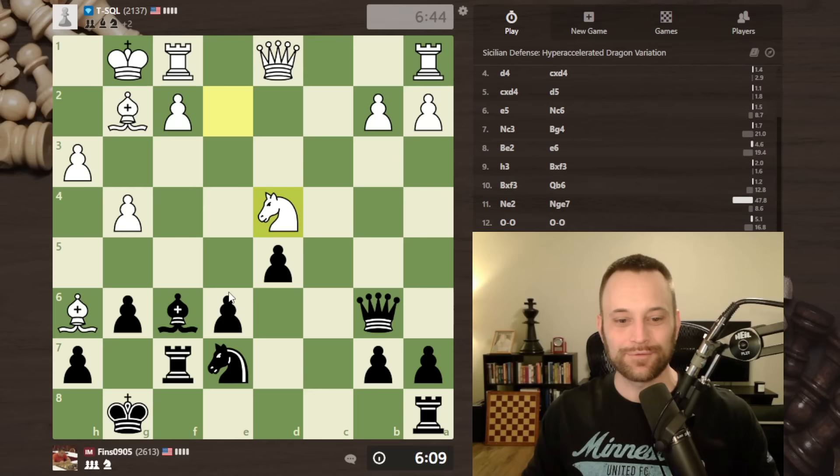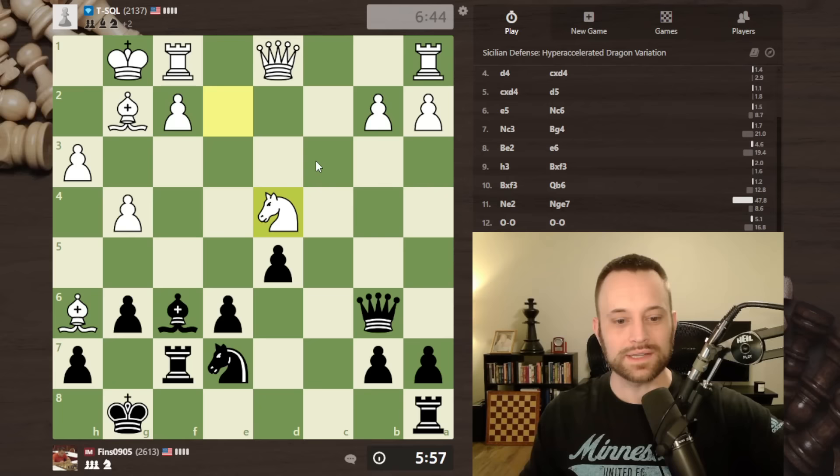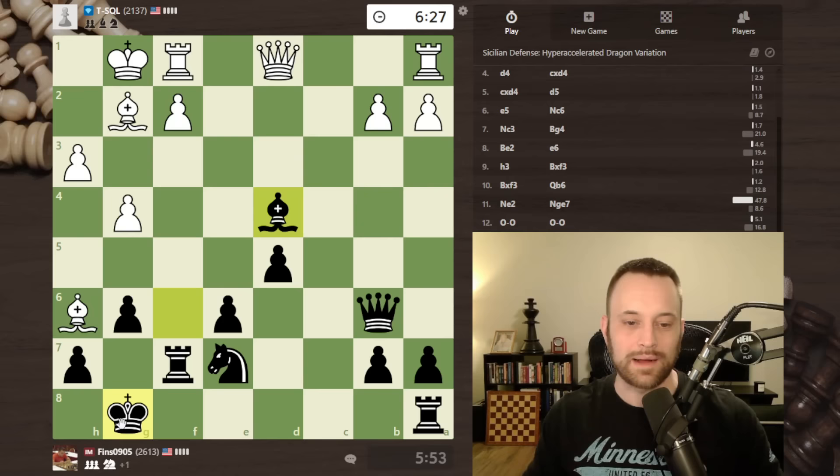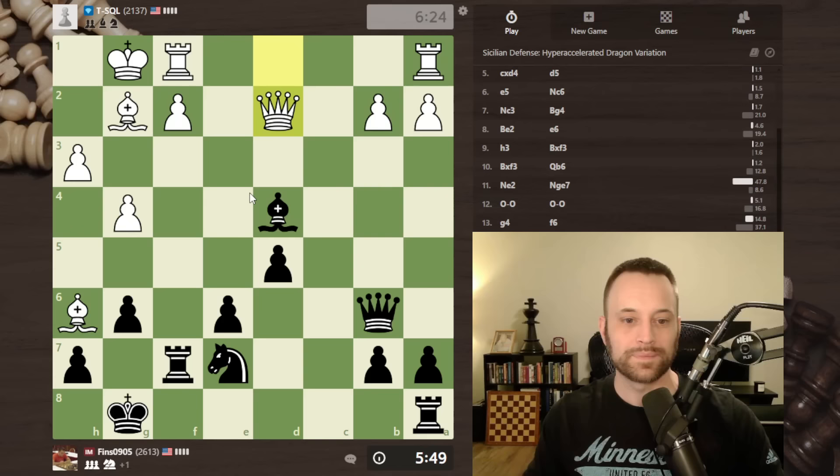Knight takes d4 — I did not predict white's move, but taking with the bishop looks really good, hitting f2 and also hitting b2. I think white is kind of going off the rails here. I could take with the queen as well, but I think I'm just going to take with the bishop and attack both these points. The only thing white has going for them is it's a little uncomfortable around my king with their bishop sitting on h6, and they do have the bishop pair, but I can't imagine that compensates for the central pawn they just lost.